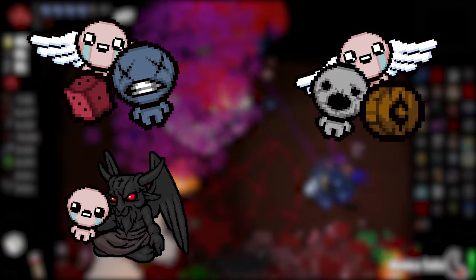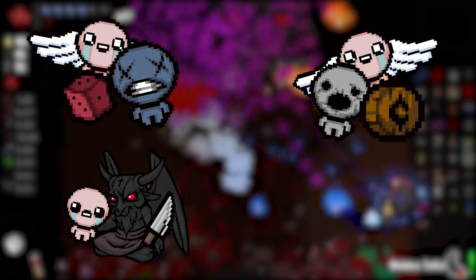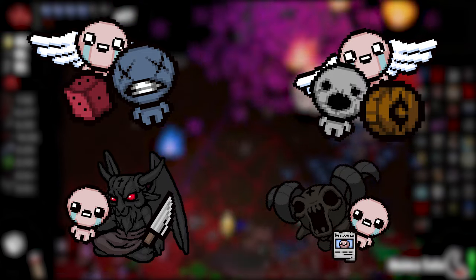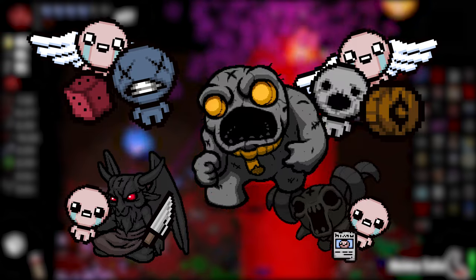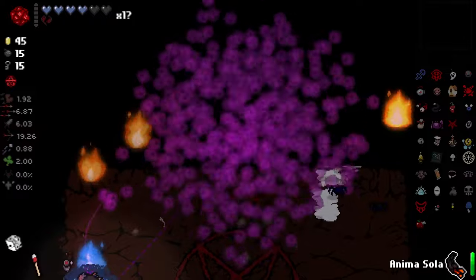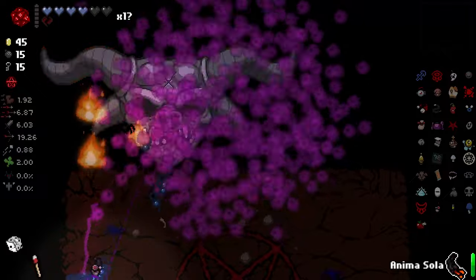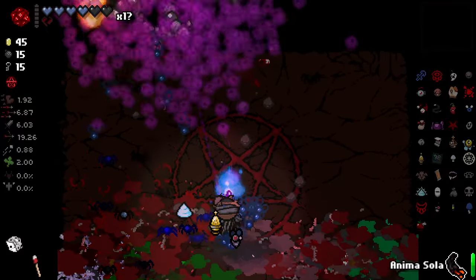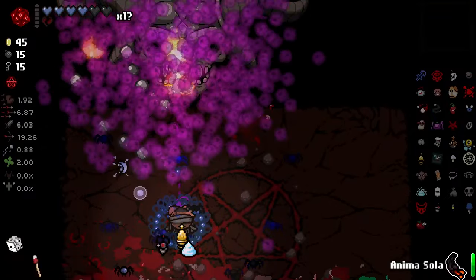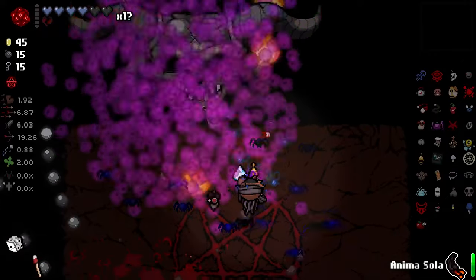By beating Satan with Isaac, you unlock Mom's Knife, which is arguably one of the most OP items in the game. Beating the Lamb with Isaac unlocks the Missing Poster, which is needed to unlock the Lost. Finally, beating Ultra Greed with Azazel unlocks Lilith. If you want more information on how to unlock all the characters, go to my how to unlock Lost, Keeper, and Forgotten video. There are a lot of other great unlocks you can get by beating certain bosses with certain characters, but the ones listed are the ones you need the most for getting your completion marks and your save file done.